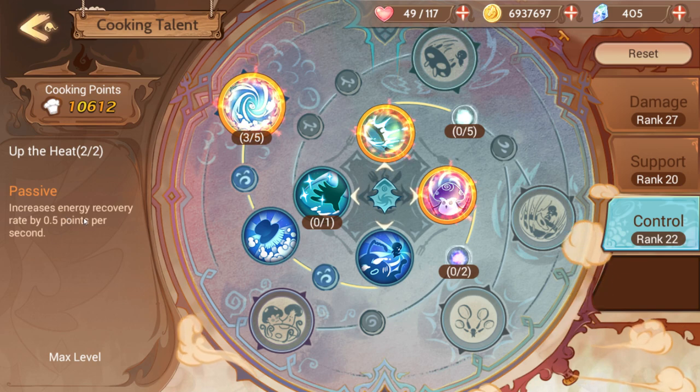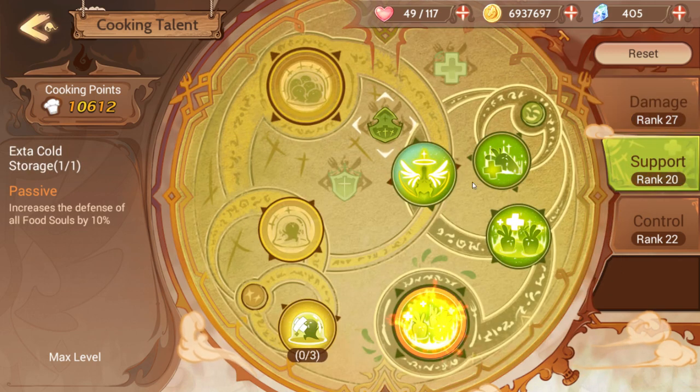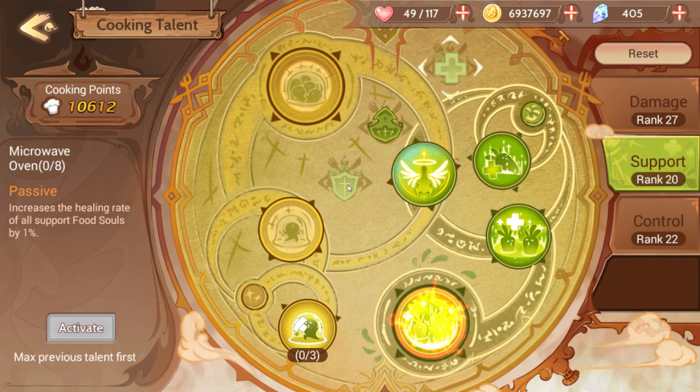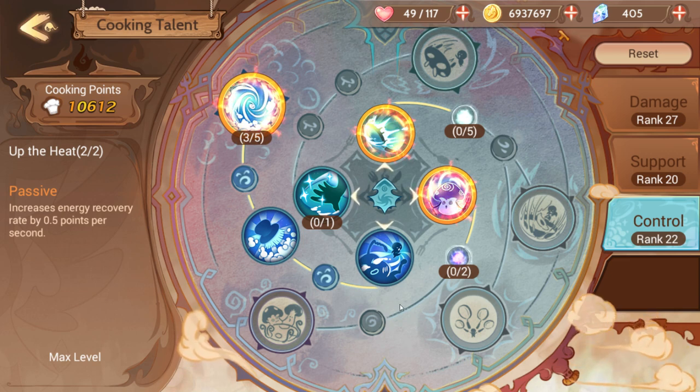There are also these passives that you can immediately get and should immediately get in each section — I think you might even have to buy them to unlock the other stuff. Unfortunately, the control board does not have a final passive. In Damage there are extra passives that increase damage and attack speed, but you have to fill the whole board. Support has ones for defense and healing ability, but you have to fill the whole board. Control has no extra passive for filling the whole board.